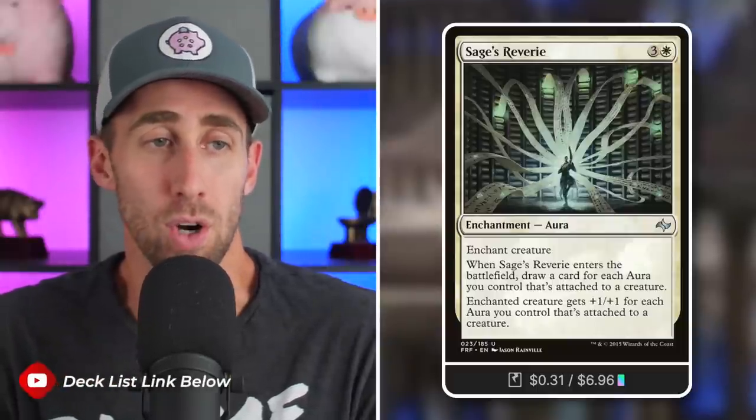Mace Enchantress - whenever you cast an enchantment, draw a card. Draw an absurd amount of cards throughout the game thanks to this. Ashiok's Reaper - whenever an enchantment you control goes from the battlefield to the graveyard, draw a card. We get a ton of auras in play, those creatures get dealt with, they go to the graveyard, we get those auras back, and we also get to draw a ton of cards. Sage's Reverie - enchant creature, enter the battlefield draw a card for each aura you control attached to a creature, and the enchanted creature gets plus 1/plus 0 for each aura you control attached to a creature. Well of Lost Dreams - we can pay X life where X is less than or equal to the life we gained, and draw X cards. Decree of Pain is a good panic button - destroy all creatures that can't be regenerated and draw a card for each creature destroyed this way.